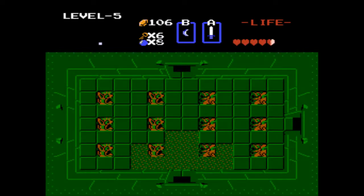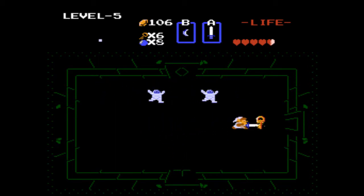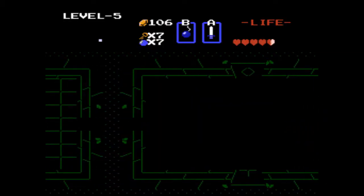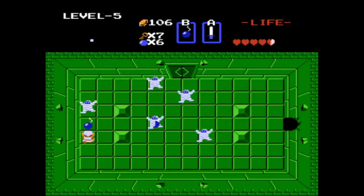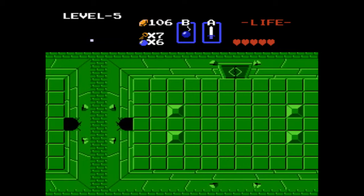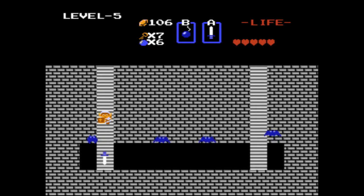Okay so Level 5. There's going to be a pretty mandatory block clip in this dungeon. I didn't need to kill that guy. This run's going to be rough because I pick up the magical sword later. This room here - it's pretty important that I get the block clip on the first try, because you do not want to fight those guys. Normally you'd have to fight that whole freaking room.